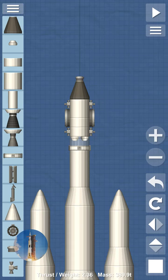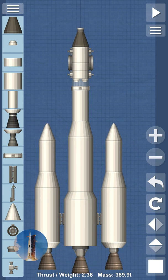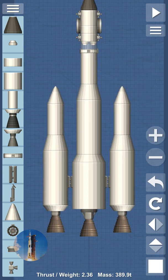Hey, hello everyone, welcome back to Spaceflight Simulator. Today I'm going to be demonstrating how to dock a spacecraft. First of all, you have to have a rocket with a docking port, RCS thrusters, and enough fuel to get you into orbit.